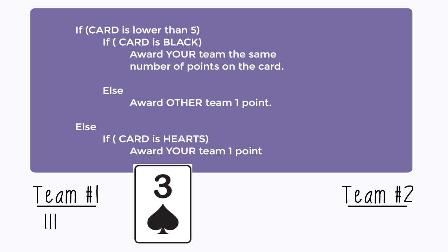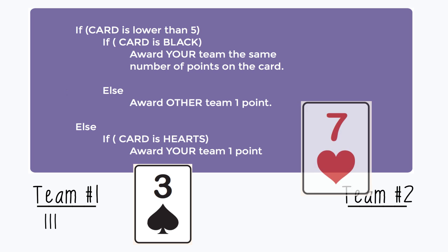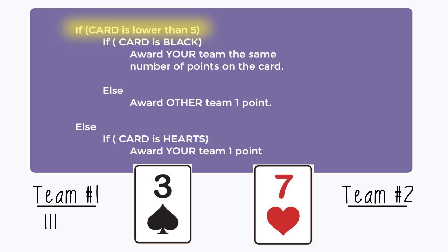Now it's team 2's turn. They draw a 7 of hearts. Looking at the grid, if card is lower than 5 — this card is not lower than 5 — which means we ignore this entire section. We go into the else statement at the bottom. Inside the else statement is another conditional: if card is hearts. It is, so we go in and award team 2 one point. At the end of the round, team 1 has 3 points and team 2 has 1.